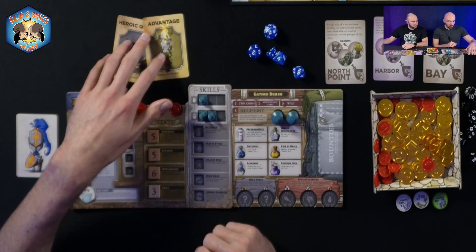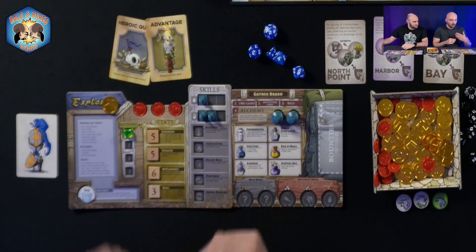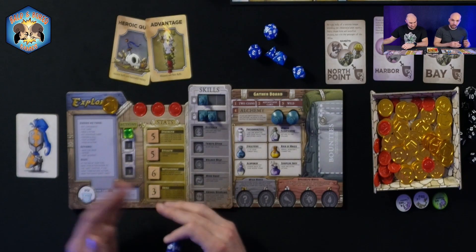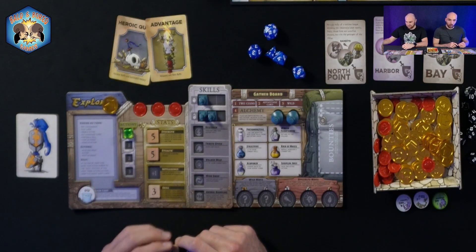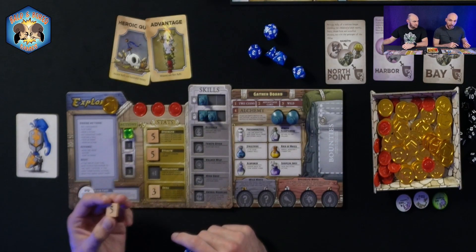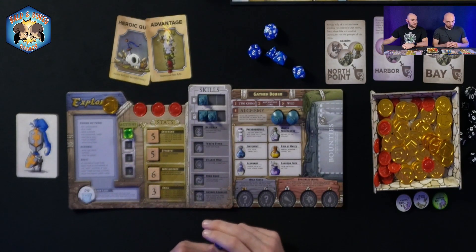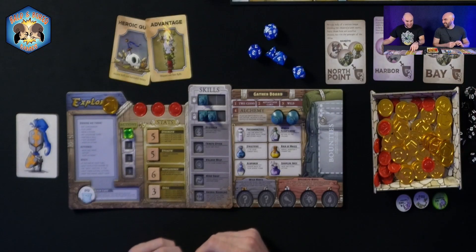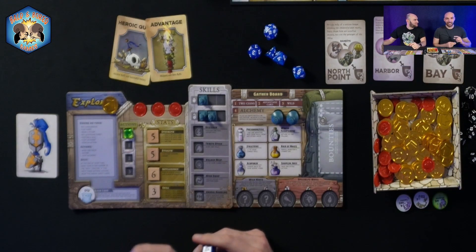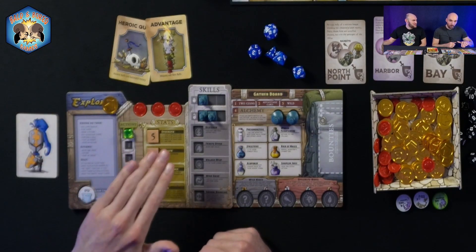My stealth is five — this comes into play when trying to get past monsters, where you roll below that stealth value to sneak past them. For intelligence it says plus one on the board, so a rolled five automatically becomes a six. Fun fact: a six cannot become a seven — six is your maximum, and three is your minimum. You cannot have a stat of one or two.